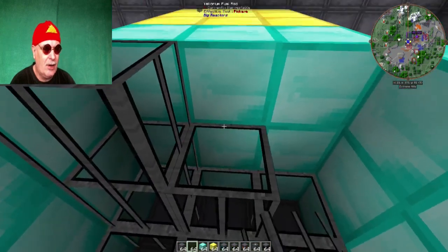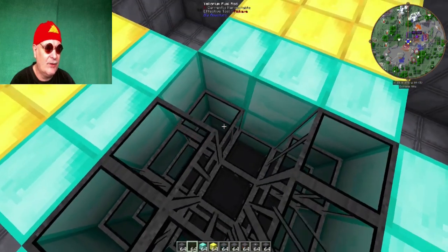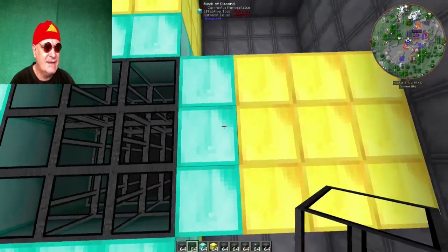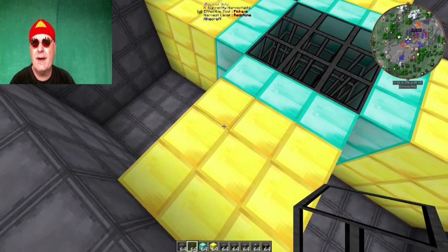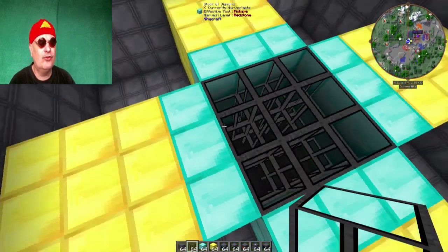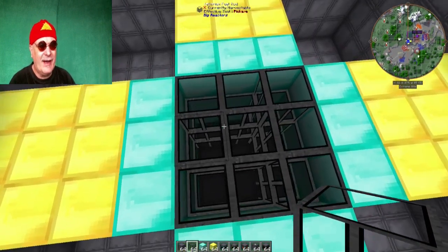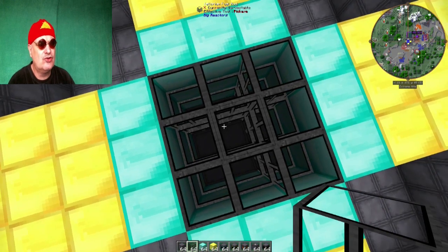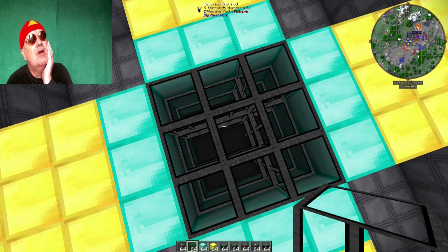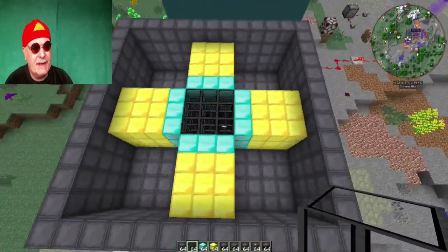So, das müssen wir natürlich hier innen drin auch noch reinbauen. Dann sind wir natürlich noch nicht ganz fertig, aber ihr seht, das ist relativ preiswert. Gold kriegt man, wenn man sich ein bisschen bemüht. Diamanten kriegt man auch, wenn man ein bisschen arbeitet. Der Rest ist Eisen und Kohle. Natürlich Yellorium – aber jedenfalls nicht irgendwie Sachen, wo man sagen würde: kriegst du nicht zusammen, musst erst ins End gehen, brauchst eine Enderman-Farm. Brauchst du gar nicht.